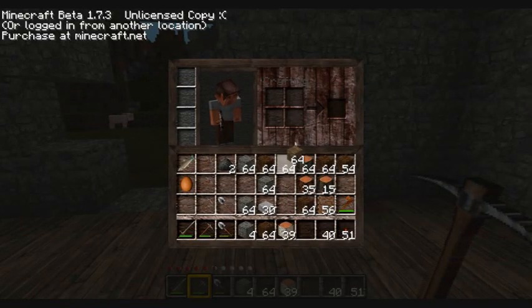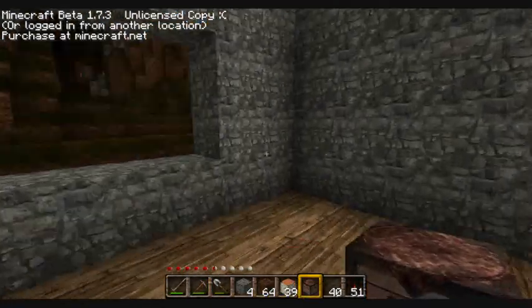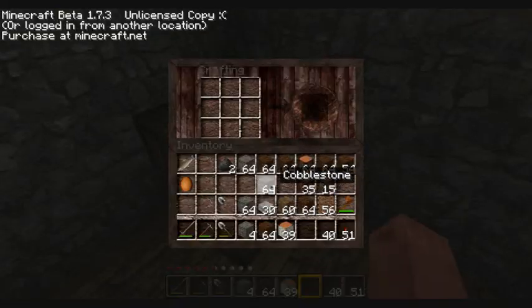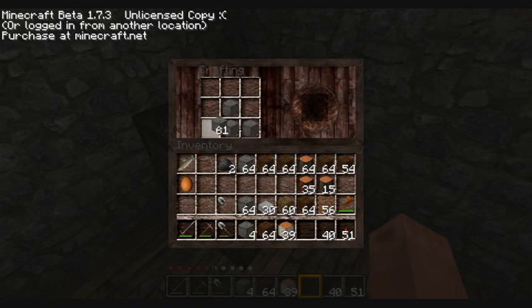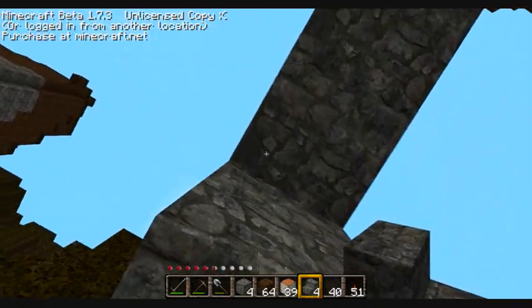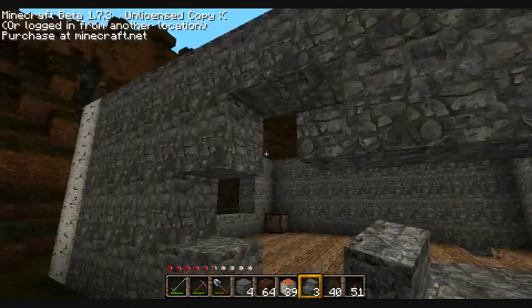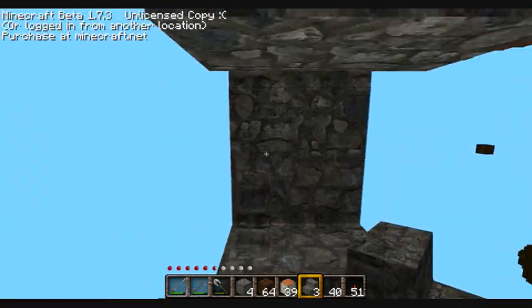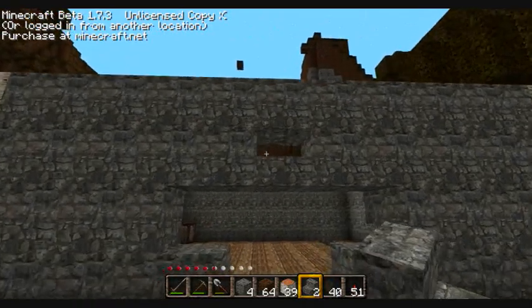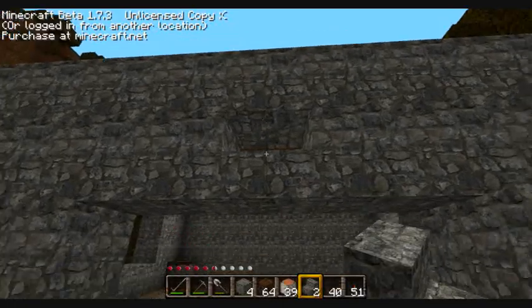I need to make a crafting table. I'll put it over here and make some cobblestone stairs. This is a new technique I found in online mode when I was building my fortress — just two stairs over there and there, and it makes a nice hole.